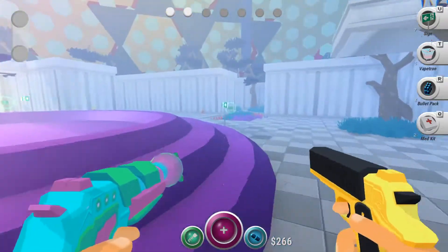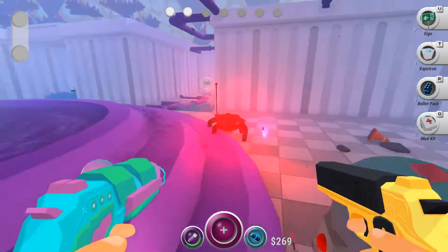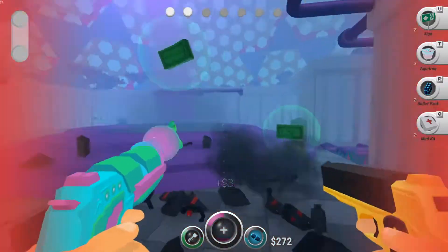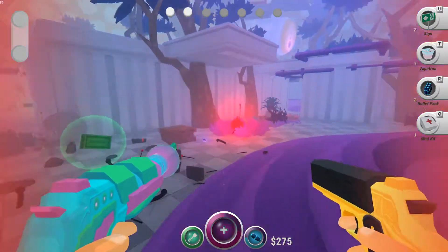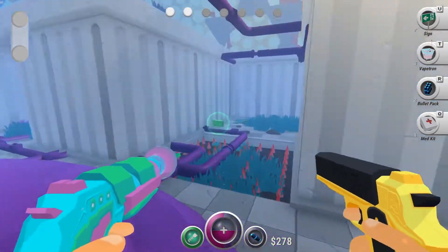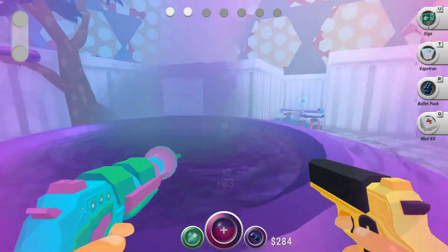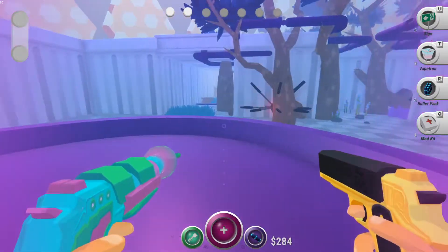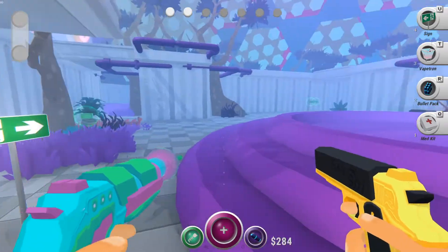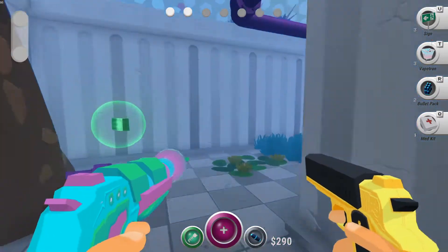The sign clearly points in this direction, however the sign also points in that direction. I'll go this way then. I'm running out of bullet packs. This sign is pointing back the way I came from — this is nonsensical. What if these signs are lying to me? This wants me to buy more signs.